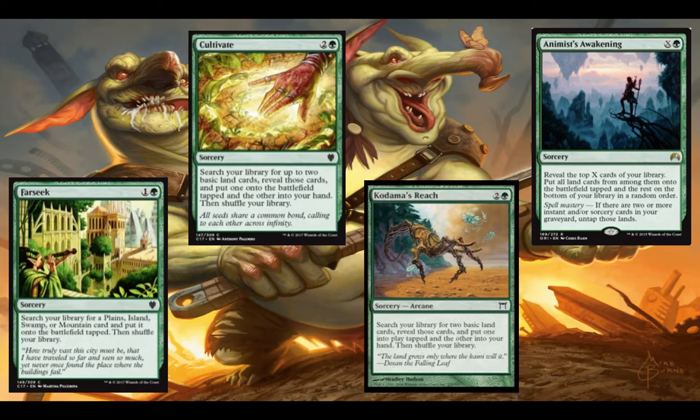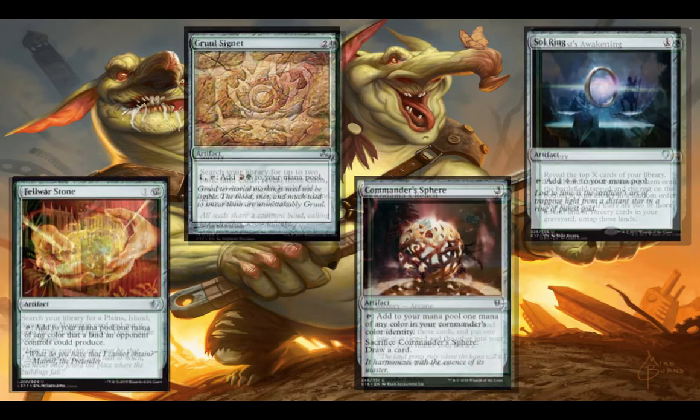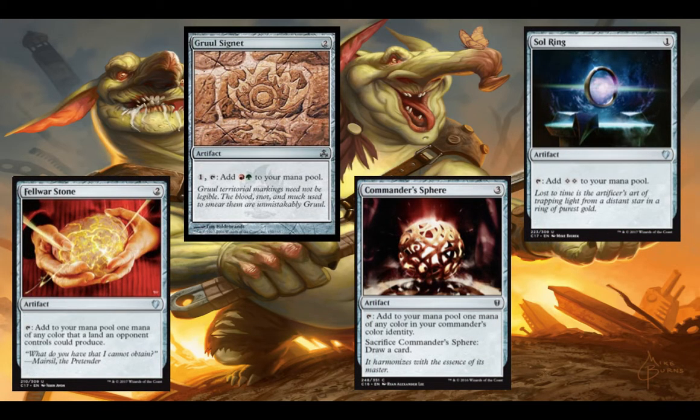Here we have Far Seek, Cultivate, Kodama's Reach, and Animist's Awakening. Animist's Awakening is a green and X spell — you reveal the top X cards of your library, put all land cards from among them onto the battlefield tapped, and the rest on the bottom in a random order. If you have Spellmastery — meaning two or more instant or sorcery cards in your graveyard — you get to untap those lands. The reason I chose this as a ramp card ties into part three of the video, which covers what you can do with this deck after it's no longer legal in Commander. We also have Fellwar Stone, Gruul Signet, Commander's Sphere, and Sol Ring as basic mana producers.